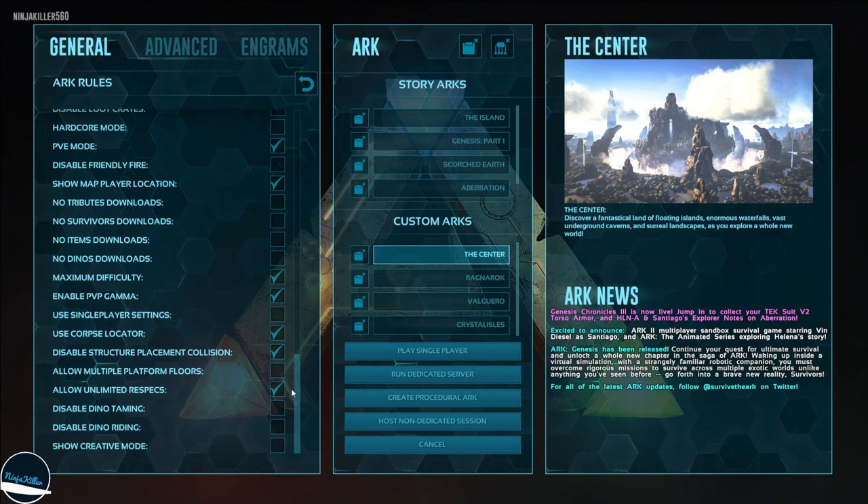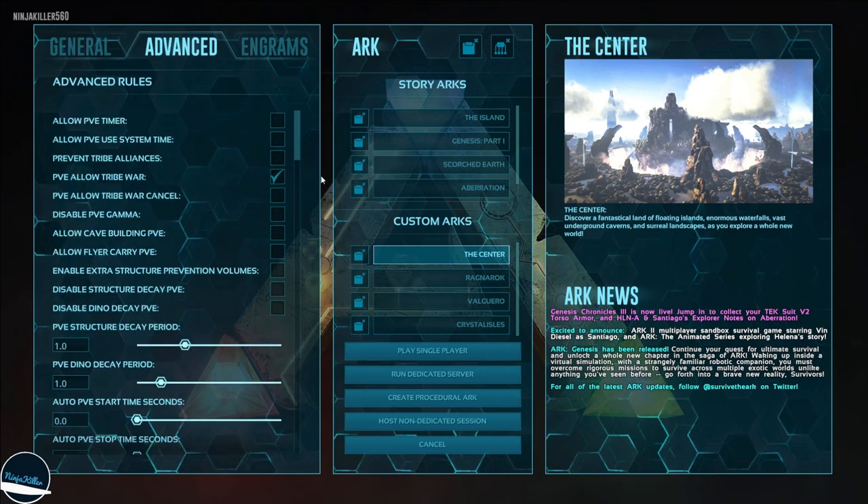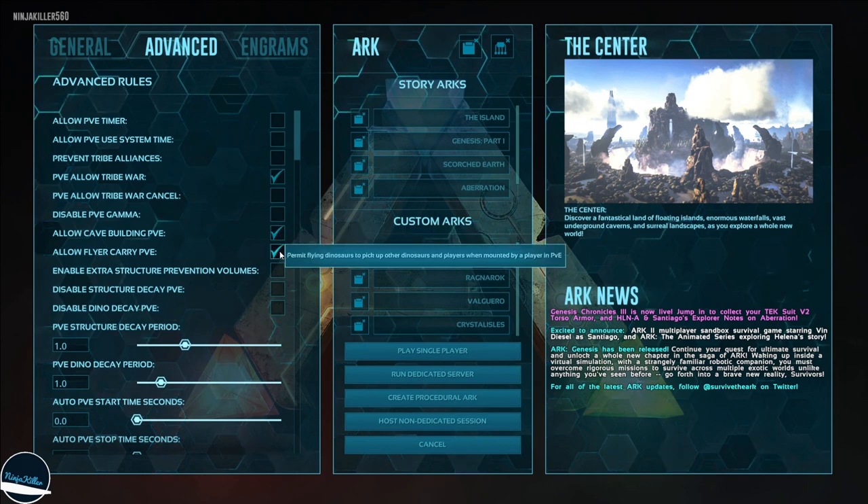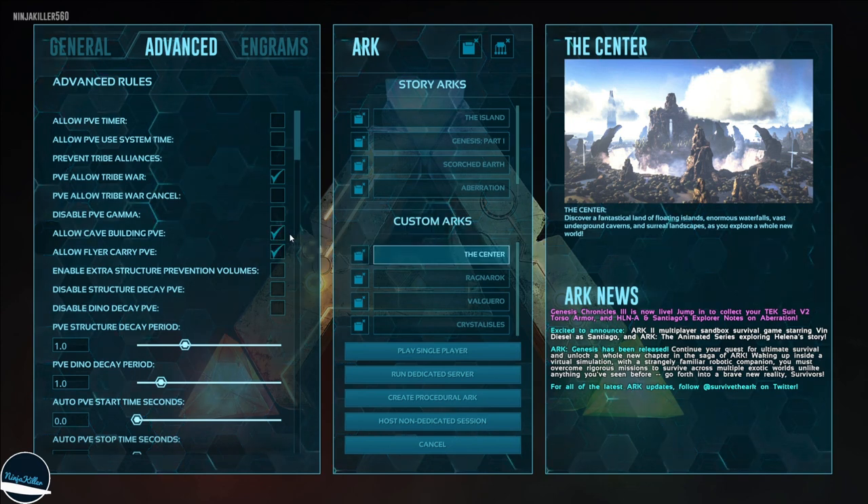Now that we've done the general tab, let's head to the advanced tab. The first things I'll enable are cave building and flyer carry. Cave building lets me build mini bases in caves to keep me safe. Flyer carry means if you're flying around and see a small to medium creature you like, you can pick them up with your flying creature, fly them back to base, and drop them in a pen where you can safely tame them.